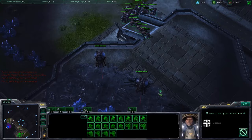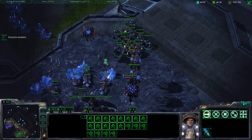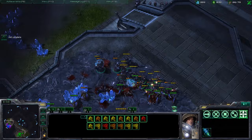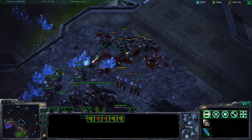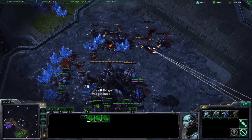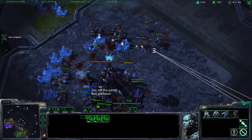I'll just walk the army forward — no need to stim yet because I'm not engaging any forces. I'm going to move the marines back because he has banelings. Then stim and engage. Get combat shields. And that's a GG — that's it playing in Silver League.